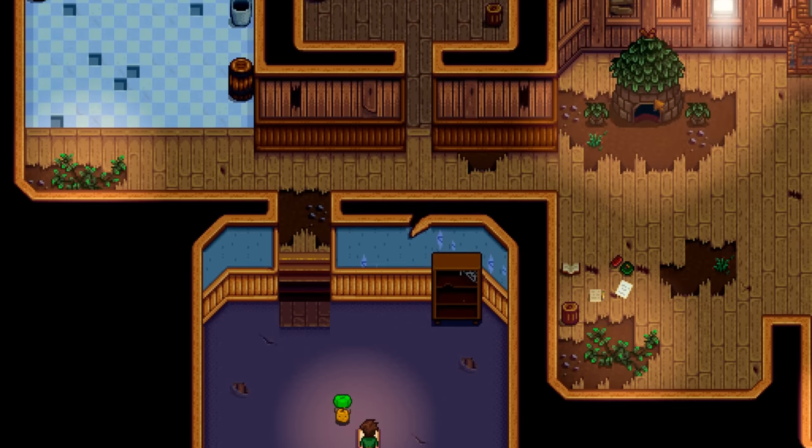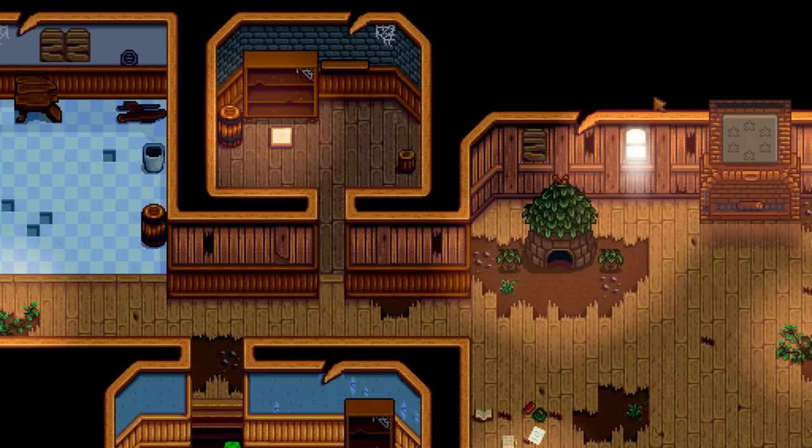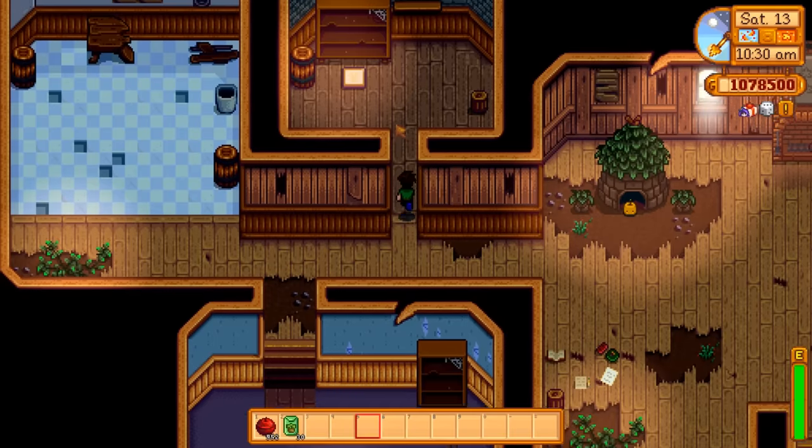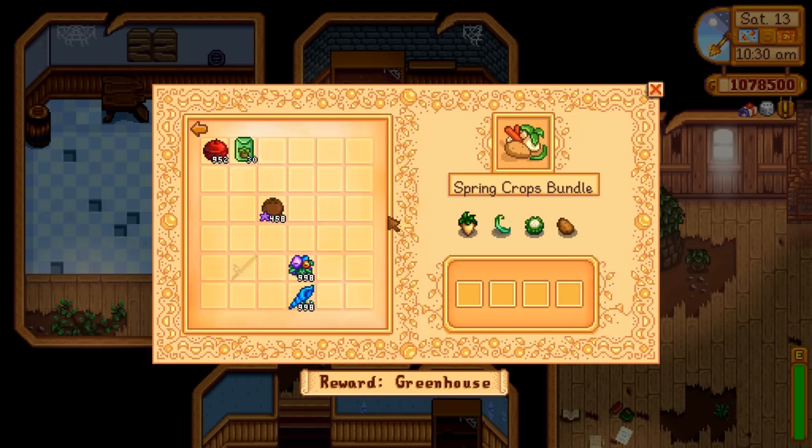Then we get the cutscene which unlocks the pantry — this is what you want to finish to unlock the greenhouse. Not super easy and quick to do, but it can be done. To unlock the greenhouse there is quite a bit you have to do first: there are six bundles entirely to themselves. Fortunately, they are mostly crop bundles, so just pay attention to what you need.